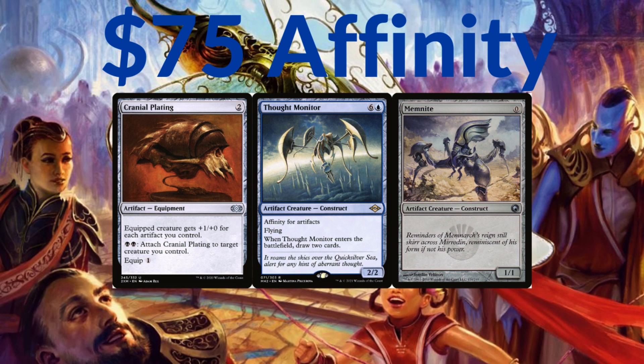What is up guys, ZG here. In this video I'm going to be covering a $75 Affinity Modern deck. Affinity comes from the 'affinity for artifacts' archetype, mostly mono-blue or just in general artifact creatures. Affinity works — if a card has affinity for artifacts, it costs one less for each artifact that you control.